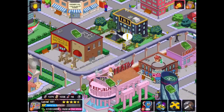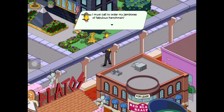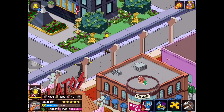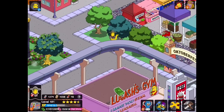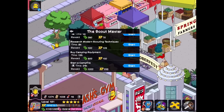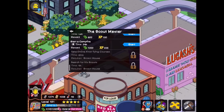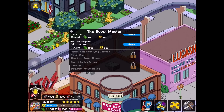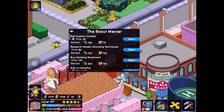He goes into our super villains category. What is this freakish town that I've ended up in? I must call to order my jamboree of fabulous henchmen — Charlie, Roger, Jeremy, where are you boys? He is so creepy. His tasks include: sell organic cookies for 4 hours, research modern scouting techniques for 8 hours, buy camping equipment for 12 hours, start a campfire for 24 hours, take online knot tying courses for 60 minutes, and search for his scouts for 4 hours.